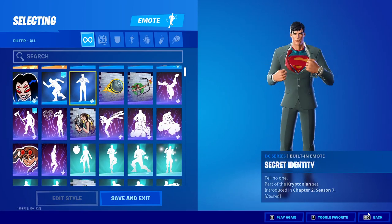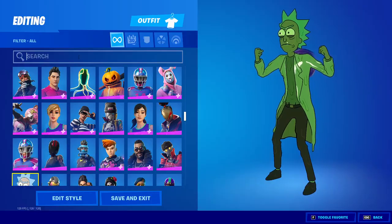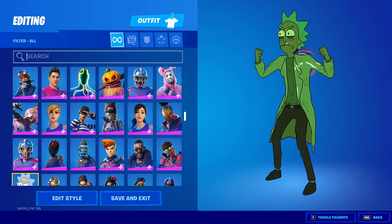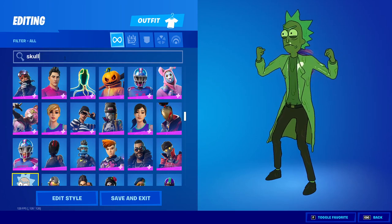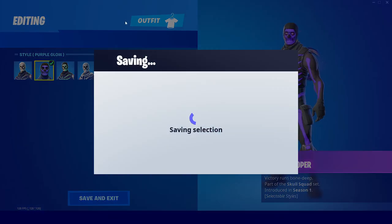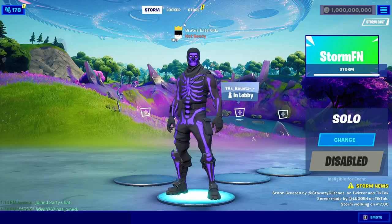You can even turn it to Superman. We also have a bunch of OG skins — there's the pink ghoul trooper and the purple skull trooper. If we equip the purple skull trooper, you can see that we have the purple skull trooper right here in the lobby.